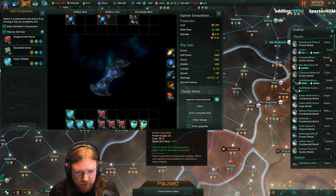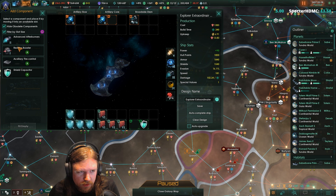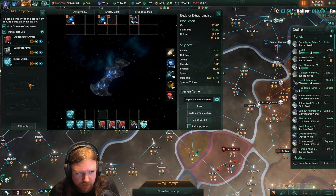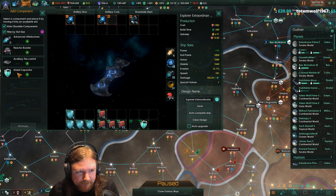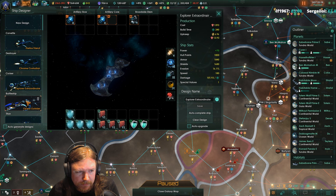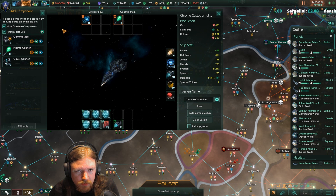Unfortunately the gorse cannon accuracy is a lot lower. Use a reactor boost - my reactor boost tech is crap. I think I'm going to go with the armor. I'm going to change you into a gorse cannon too.